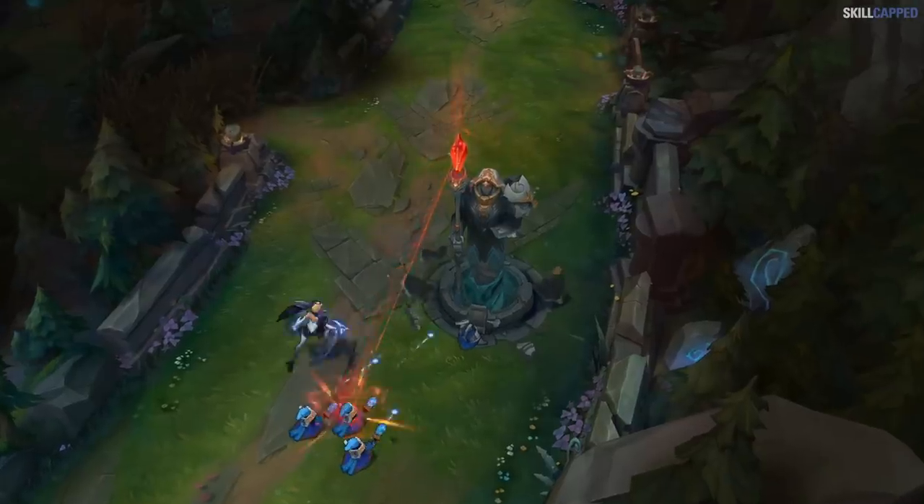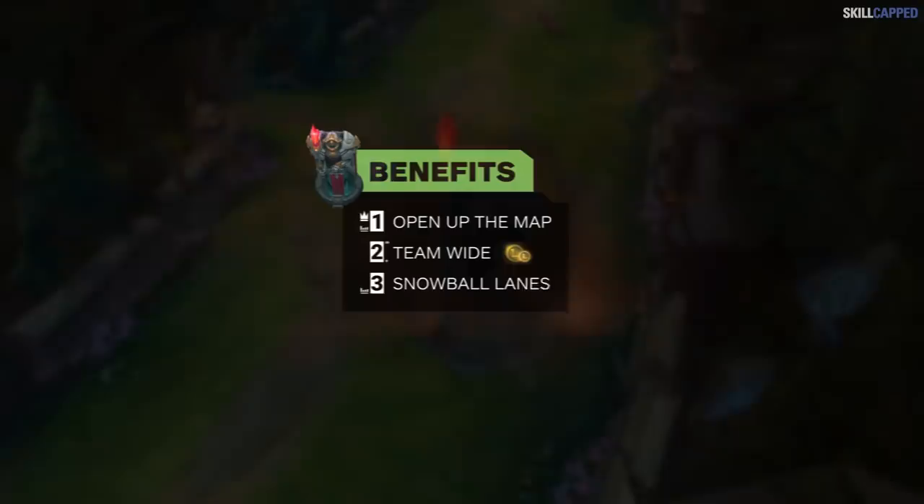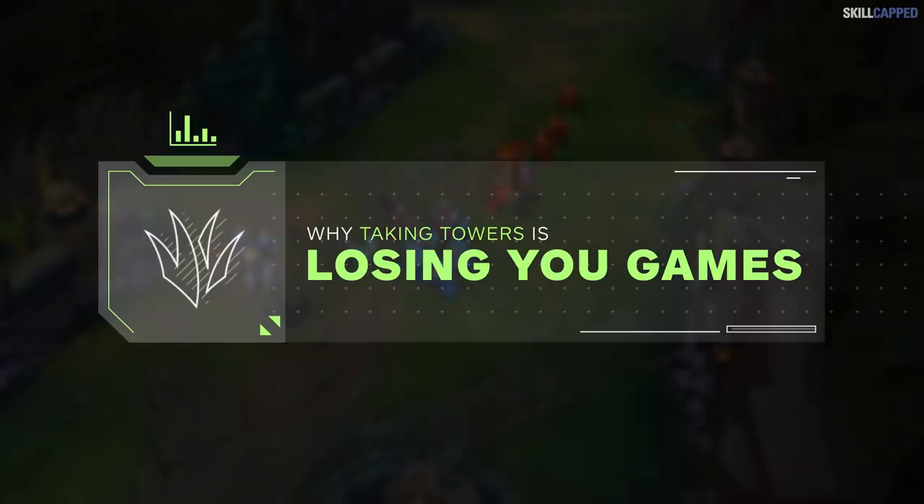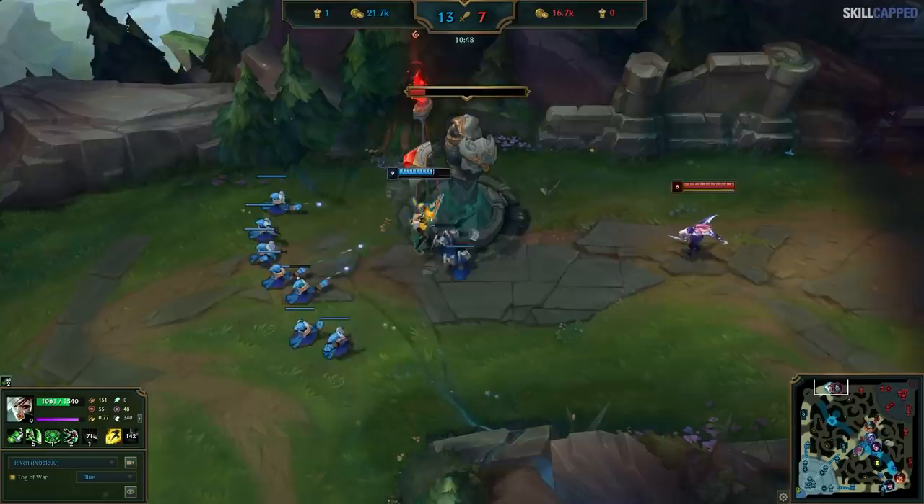Towers are widely regarded as some of the best objectives in the game. They open up the map, give gold, and can help snowball a lane. So what if we told you that taking them was actually losing you games as well? By the end of this video, you'll see that you probably need to put a little bit more thought into when you take towers, instead of just defaulting to it if you can.